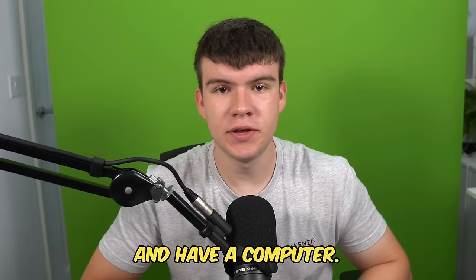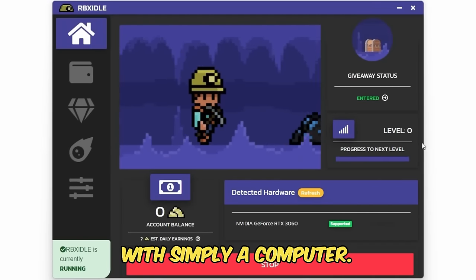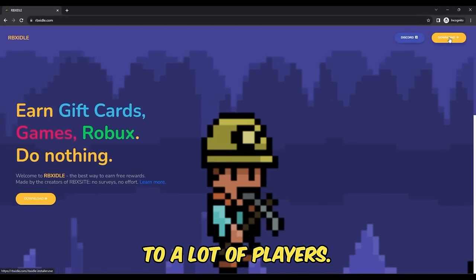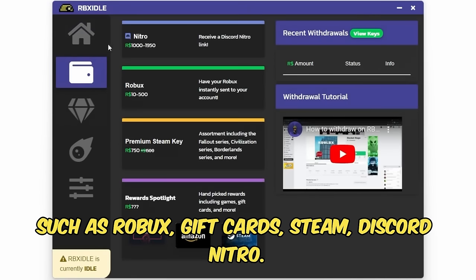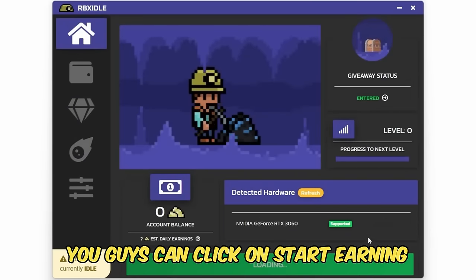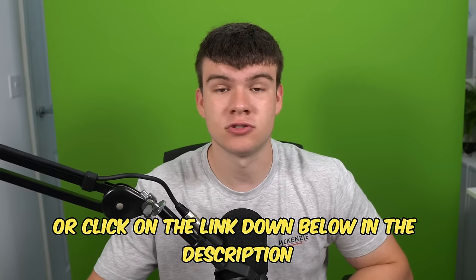Without further ado, let's go ahead and go into it. But if you are ever in need of Robux and have a computer, go ahead and check out RBX Idol. This program allows you to earn Robux, gift cards, and more with simply a computer. It has over 100,000 downloads and has already given out millions of Robux. All you have to do is go to the website and click on the download button, or you can follow how I'm doing it on screen. You can earn with any computer and there are tons of ways to get prizes such as Robux, gift cards, Steam, and Discord Nitro. You can level up for rewards or earn prizes in Gold Rush Giveaways. Once you have the program downloaded, click on Start Earning and this will make your computer do the work completely for you. Head to rbxaddle.com or click on the link down below in the description and in the comments.